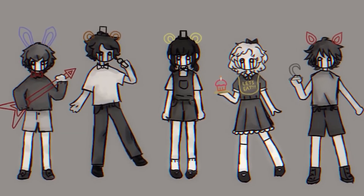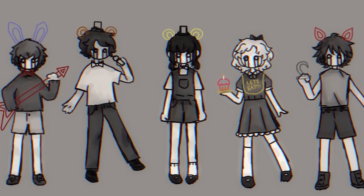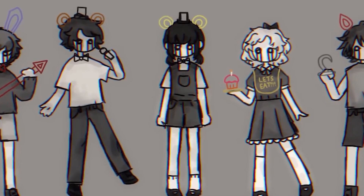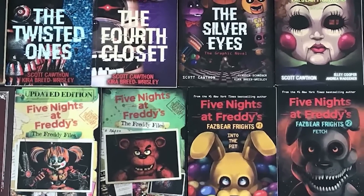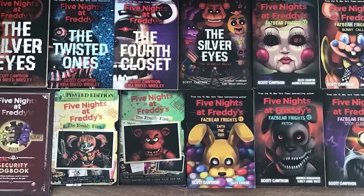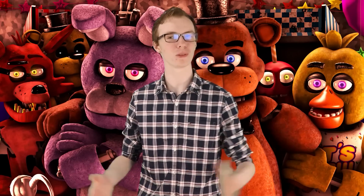Purgatory: Back when FNAF first released, MatPat came to the conclusion that in this game we were the killer — the man who killed the missing children. But that we were also trapped in purgatory for our crimes and this game was our punishment. And while at the time he was incorrect, Scott must have been listening. Since eventually — 7 games, 6 books, multiple promos and unlimited tears later — he made this the premise of the game in Ultimate Custom Night. Later it would seemingly be retconned into a dream that William has while recharging or while he's stuck in Vanny. But nevertheless MatPat was indeed eventually correct — we kind of have to take this as a win.